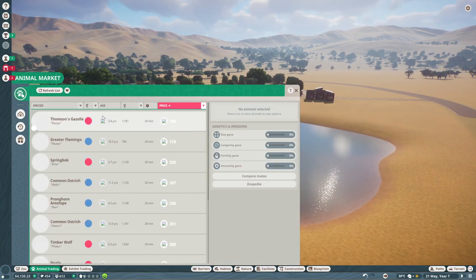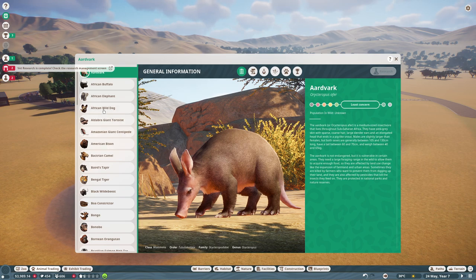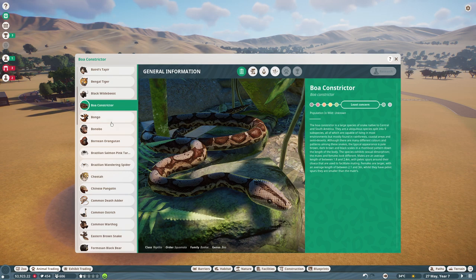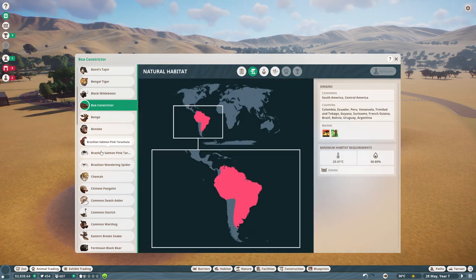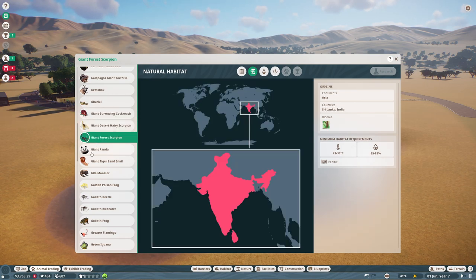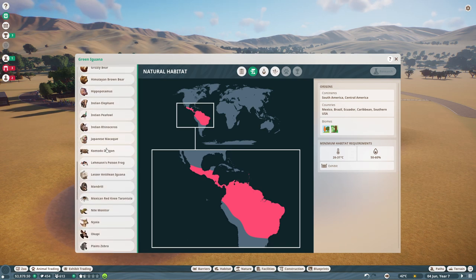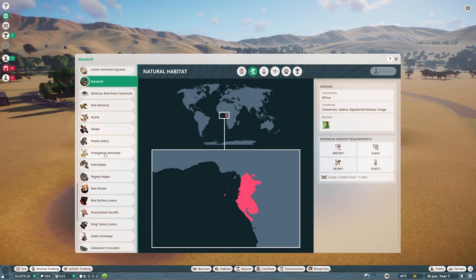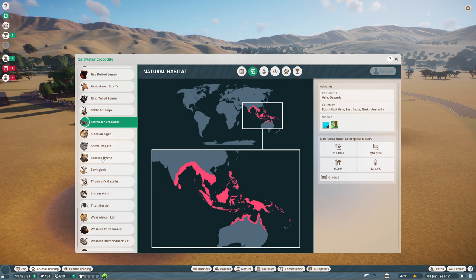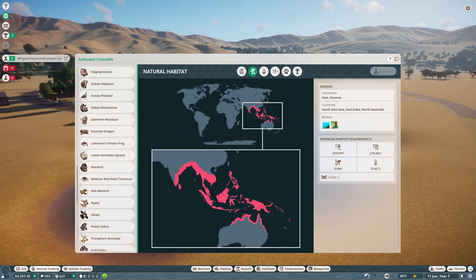Let's think about what aquatic animals we have. We have the tortoise for aquatic things, and snakes — though I don't think they need water. For the bigger aquatic animals it would be the hippo, who needs water, and the crocodile, who also needs water. Those are the only two bigger animals that actually need a water area. It should be perfectly fine to have this huge lake accommodating both, and we could even have a river going from here to another lake.